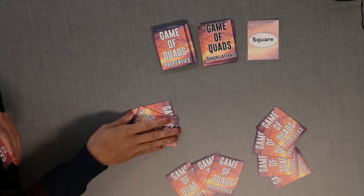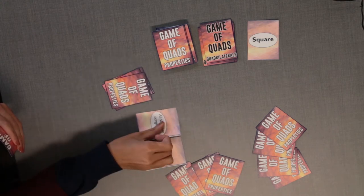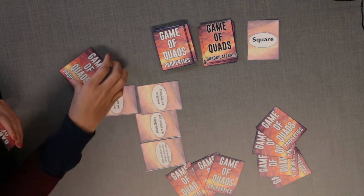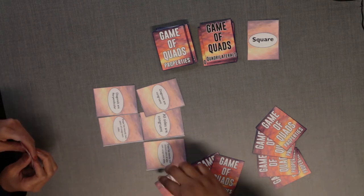When each player is satisfied that they have found all property cards that fit the quadrilateral, the dealer tells players to flip over the cards they have found. In turn, share the property cards you flipped over and explain why each one matches the quadrilateral. If the other players agree with your chosen properties you earn a point for each correct property card. If any player disagrees with a property card, the player can steal the point by explaining why the card does not fit the category.